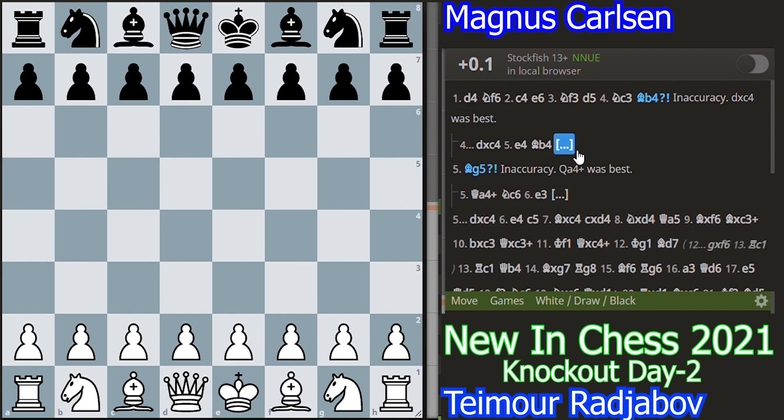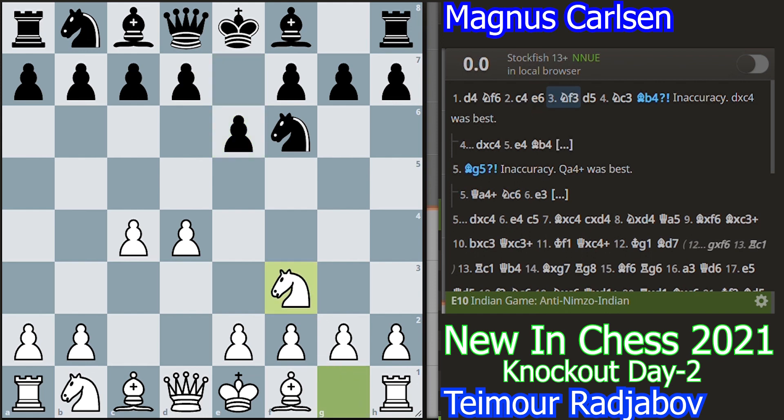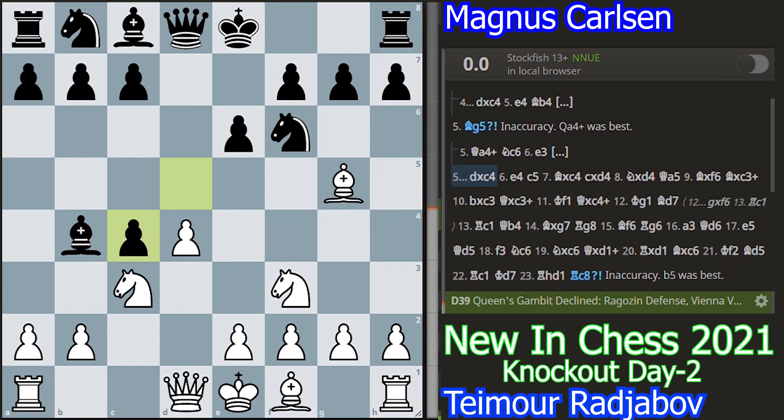Let's start the game. Taimur starts with the move d4, Magnus played Nf6, c4, e6, Nf3, d5, Nc3, Magnus played Bb4. This defense is known as the Ragosian defense of the Queen's Gambit declined line. Rajibov played Bg5 and Magnus played dxc4. This is known as the Vienna variation of the Ragosian defense.